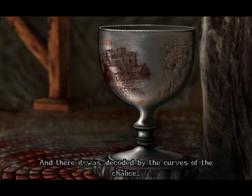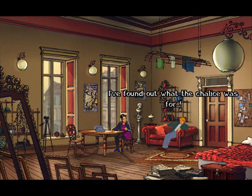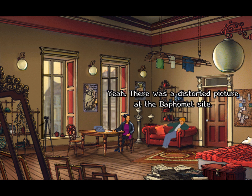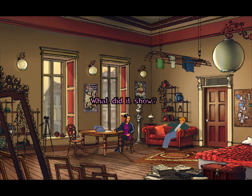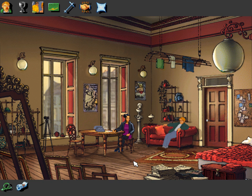[German: And there it is, decoded through the curve of the chalice — the image of a church.] So the blood was actually just the red paint, and the image of the church... [German: 'I've discovered what the chalice was for.' / 'You solved the puzzle?' / 'Yes. There was a distorted image on the Baphomet site. When I viewed it in the polished surface of the chalice, it changed.' / 'What did you see?' / 'An image of a church with a square tower.'] So, something new in my notebook.